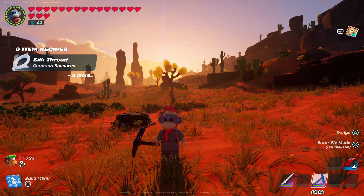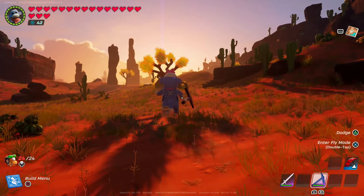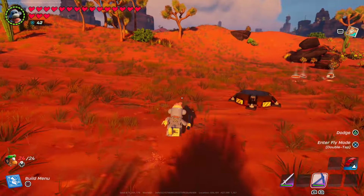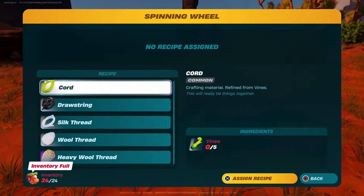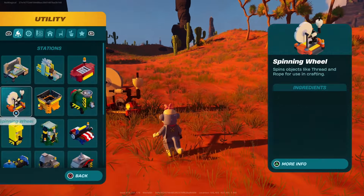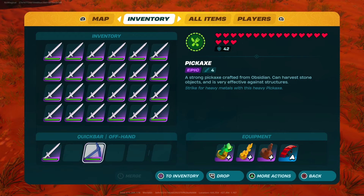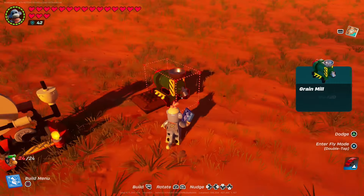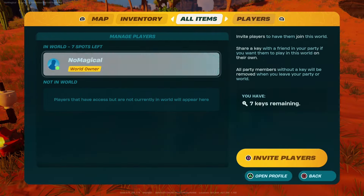Okay guys, the last one isn't really a glitch — it's a really helpful tip. Since they removed recharges for grapplers they are way harder to build, so I'm going to show you how to make grapplers really cheap and fast. All you're going to want to do is build yourself a spinning wheel, then build yourself some cord. To get cord you need vines, and the quickest way to make vines is to build yourself a garden plot and get yourself a bunch of seeds. You can find seeds or go to utilities, build a grain mill, and put pumpkins in to turn them into seeds.